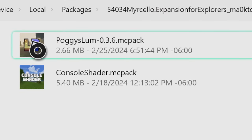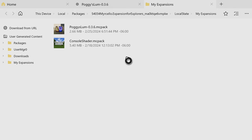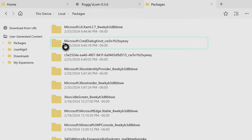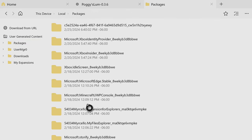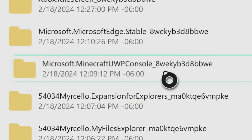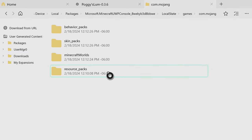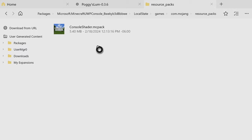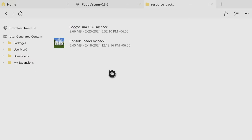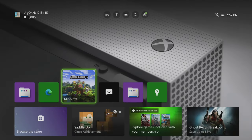It automatically takes you right here. Here's the MC pack that we want - we're going to press on that, go to where it says copy file, go over to the packages folder, and I should already have my microsoft.minecraft folder made. A lot of times people don't have this made so you have to make it yourself. Go to local state, games, com.mojang, go into the resource packs - and there is our resource pack. We got the console shader and Poggy's Luminous Dreams. We now have our add-on imported and now we have to do the notorious reinstall method one more time.